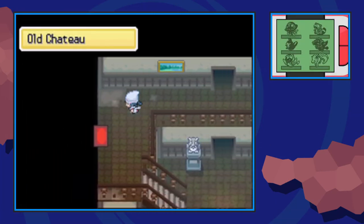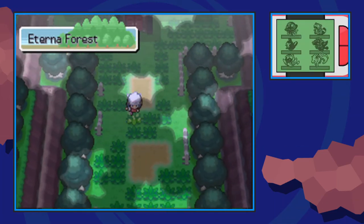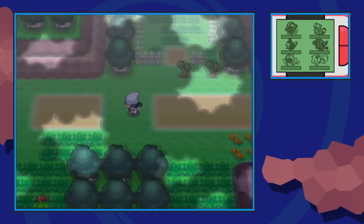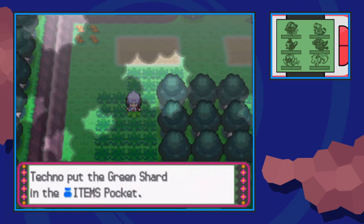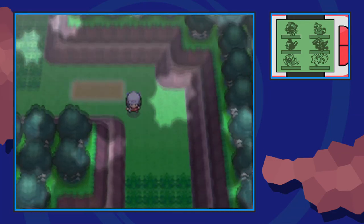From there, we're going to make our way out of the Old Chateau. Exit out, go all the way back into the forest, and we're going to need the help of our Pokemon who can Cut once again. Come over to this tree and cut right through it. Once we're done there, make our way over here and you'll find a green shard. The rest of the items in this forest are not that great — it's an early game location, so that's all you can really expect.